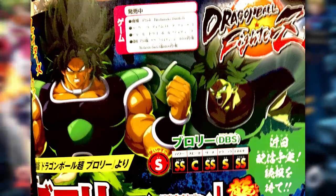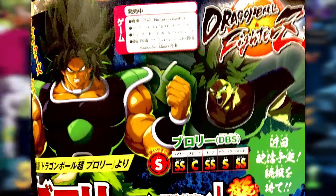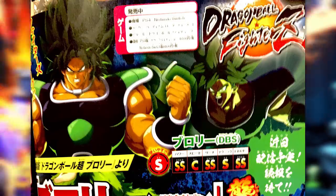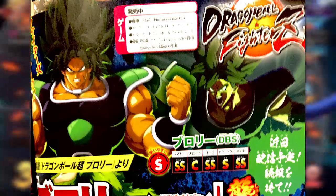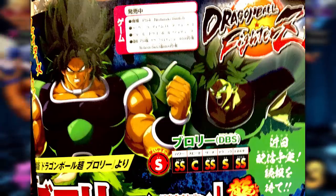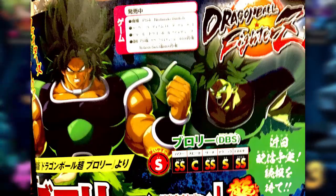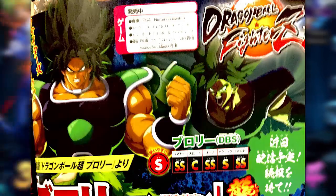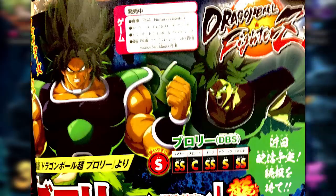Let's go ahead and jump right into Broly's first scan, showing off a couple of things — obviously his overall power rating that they give him, as well as his normal form that he will be playable in. Like we covered in the text leaks, it does appear like Broly is going to start off in his Saiyan armor in his Wrath form. This is really cool — it was one of my favorite forms Broly took in the movie. It does look like there are going to be a couple of other forms as well.